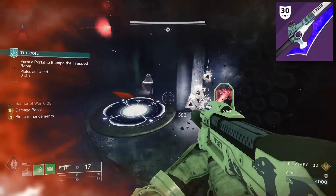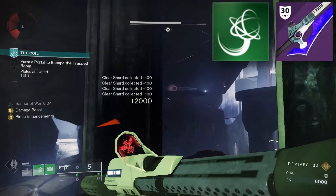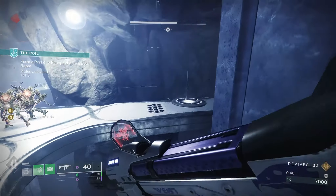All you need is an Eager Edge sword, preferably a Strand grapple, and just follow the same path shown in this video. You don't need to smash all the pots either — just enough until you see the message that the first path door has unlocked.